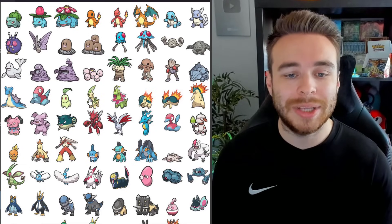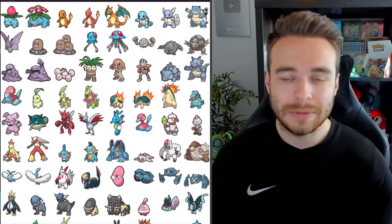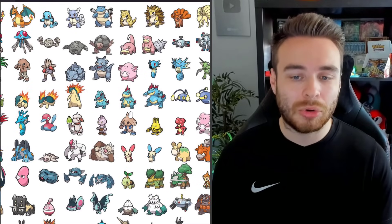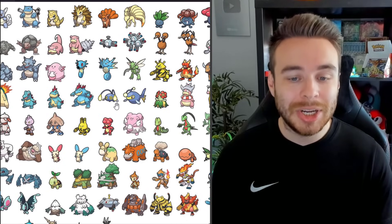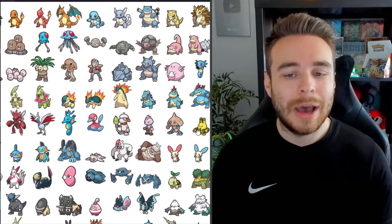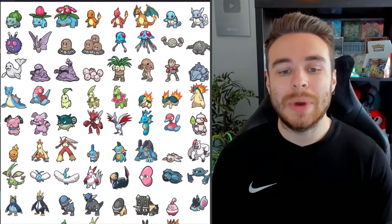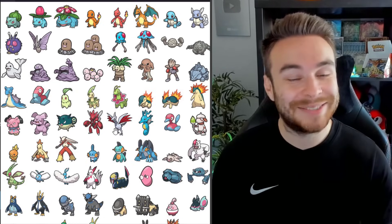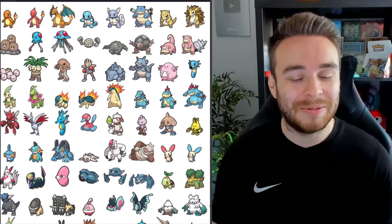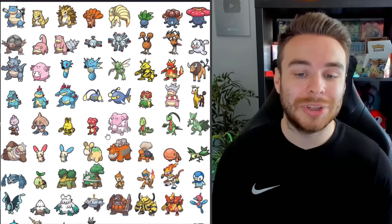Moving on to Gen 2: we have Chikorita, Bayleef, and Meganium. You've probably already seen the pattern — all the starter Pokémon are part of the Pokédex in the Indigo Disc, meaning we can catch them in the wild. We also have Cyndaquil, Quilava, Typhlosion, Totodile, Croconaw, Feraligatr. Chinchou and Lanturn. Bellossom, Slowking and Galarian Slowking. We have Girafarig, Snubbull, Granbull, Qwilfish, and Hisuian Qwilfish. Scizor, Skarmory, Kingdra, Porygon2, and Smeargle is back — that's a big one for competitive. Tyrogue, Hitmontop, Elekid, Magby, and Blissey. Those are all the Gen 2 returning Pokémon.